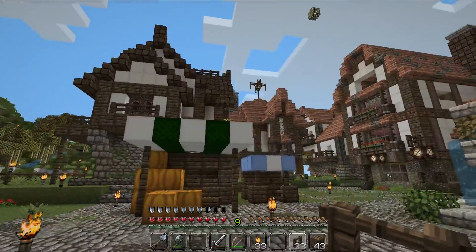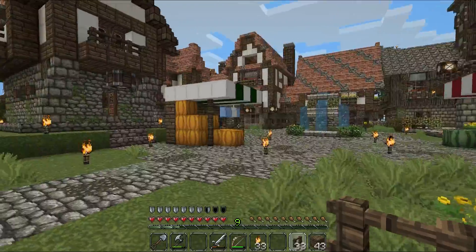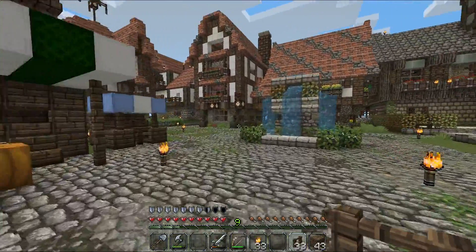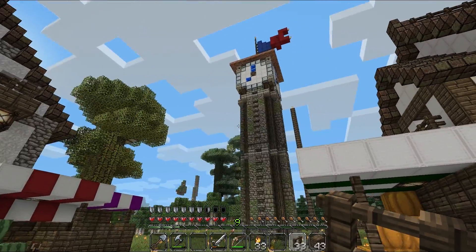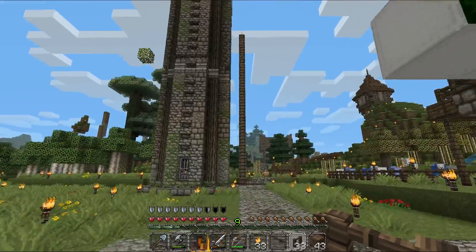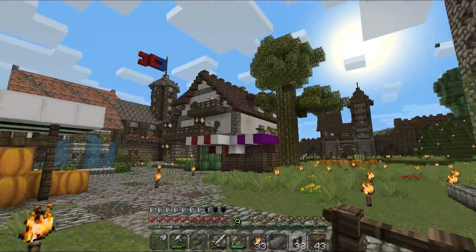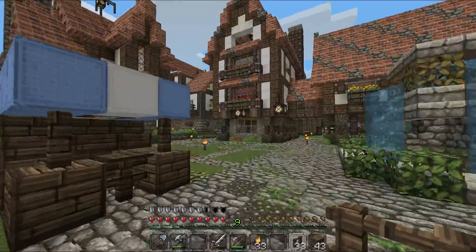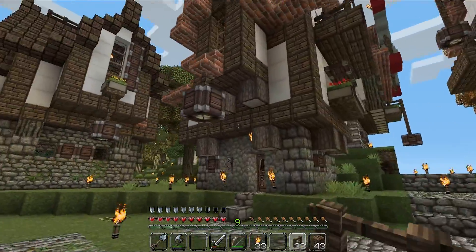So here we have our main plaza with four stalls, a fountain, a nice clock tower, and at least two homes by now.